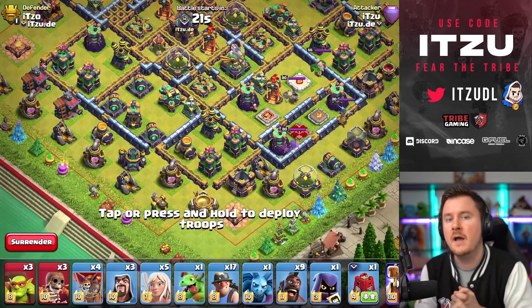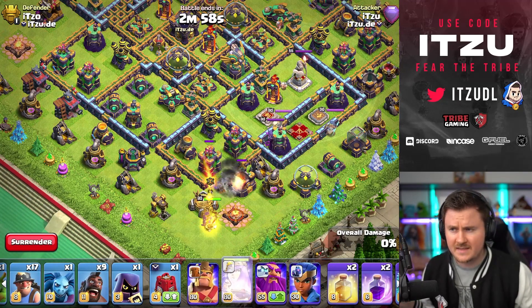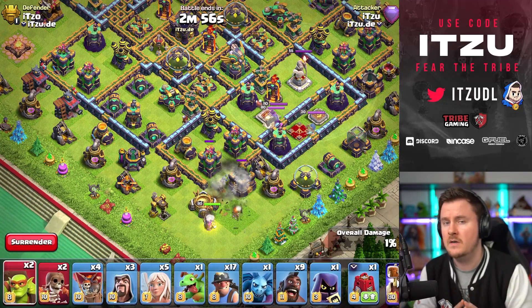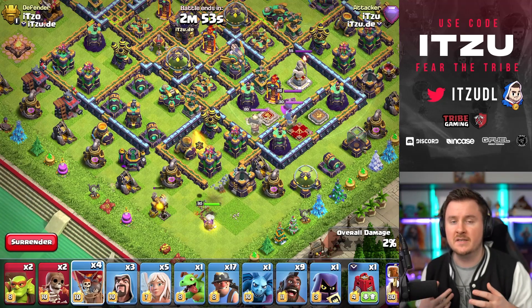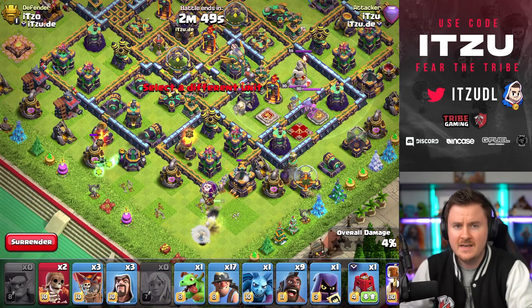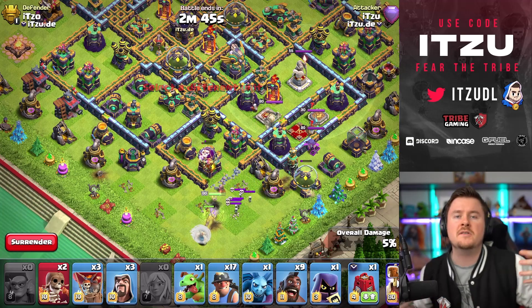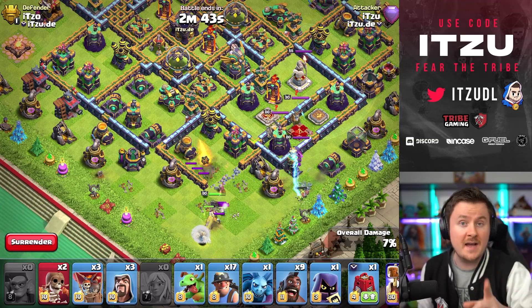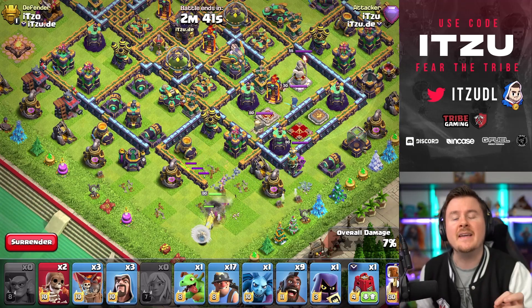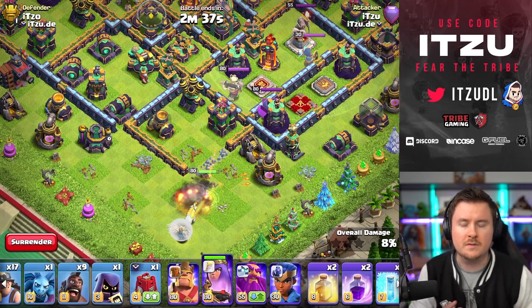We're starting things off with queen charge hybrid. Right now I'm trying to charge the town hall with the queen charge hybrid, but what this box base does so well is teasing you into the town hall — it looks so free to get. But that's the bait, because all of those traps are on the other side around the heroes.